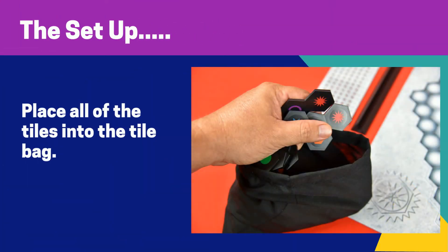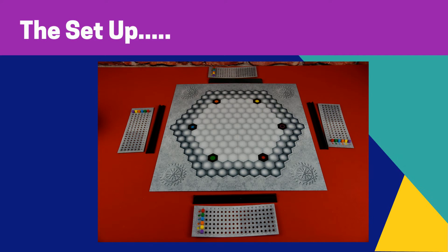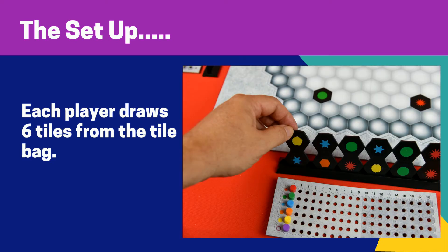To set up the game, place all of the tiles into the bag. Each player gets their own scoreboard and tile stand. Set up the board in the middle of the game area.